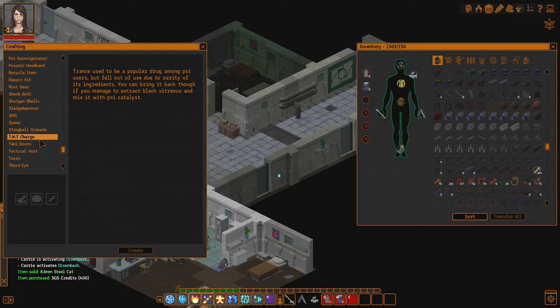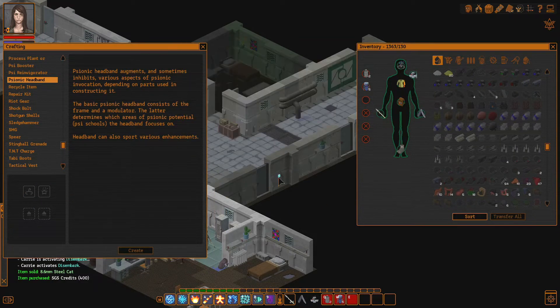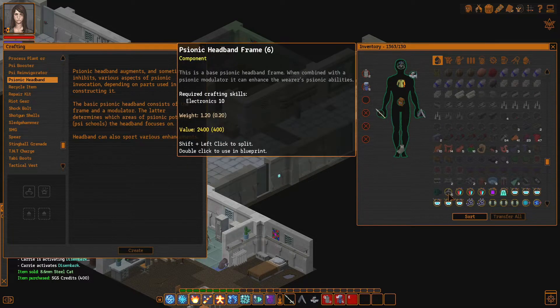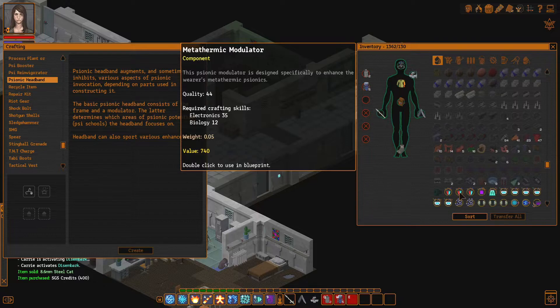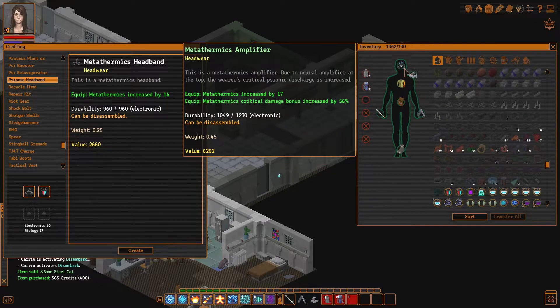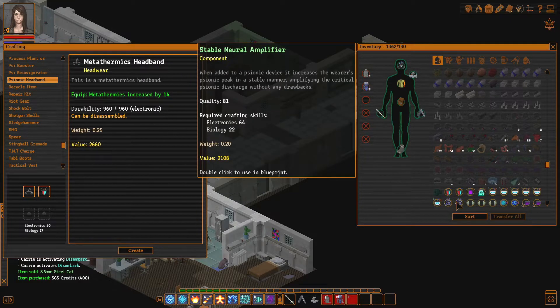I'm looking specifically for the psionic headband. Looks like we can do this — this might be good, or it might not be. So what do I need? I need a metathermic modulator — we don't have very high quality ones. That's the one, the metathermic modulator. It's only increased by 14, so it's immediately bad. Stable neural amplifier over here — those are just normal enhancers that increase damage by a bunch.